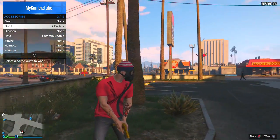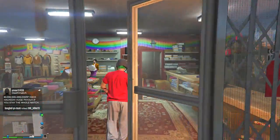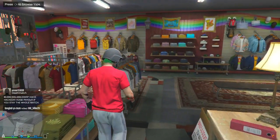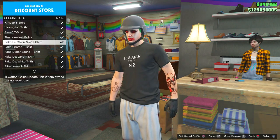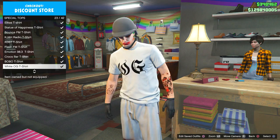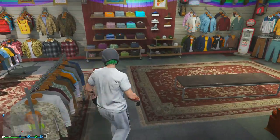Here it is — I hope you like it. If you enjoy this video, please make sure to drop a like. Now all you need to do is go to Tops, go to Special Tops, and select the t-shirt named 'One Man Army' with the bullets on it. If it is not unlocked, choose whatever t-shirt you want.